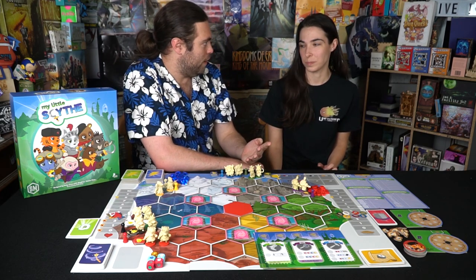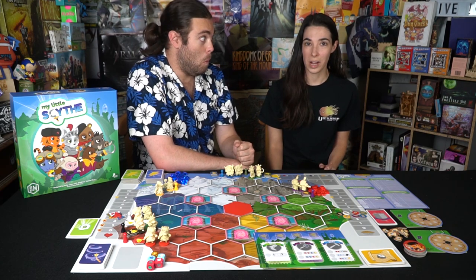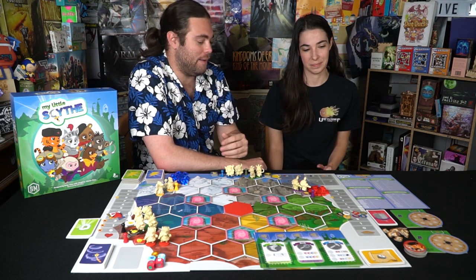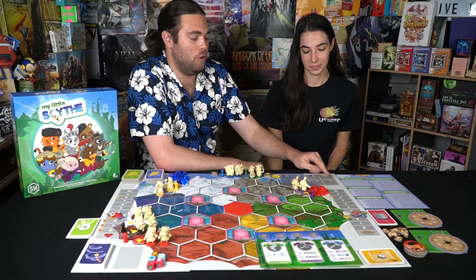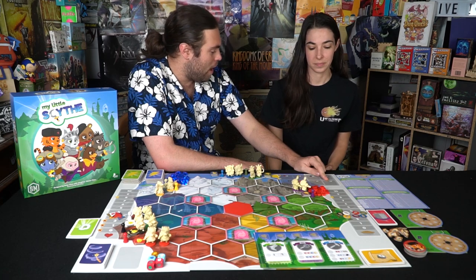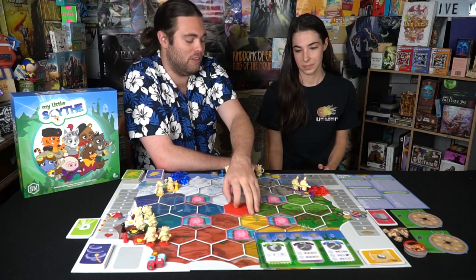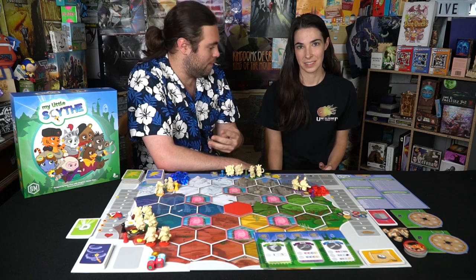The objective is pretty simple: you need to get four trophies, and you can only get one trophy per turn — if you earn an extra one, you have to wait until the next turn. There are eight different things you can do to earn trophies, whether it be gathering eight pies, winning a pie fight, taking four apples to the keep in the middle, or taking four diamonds to the keep.